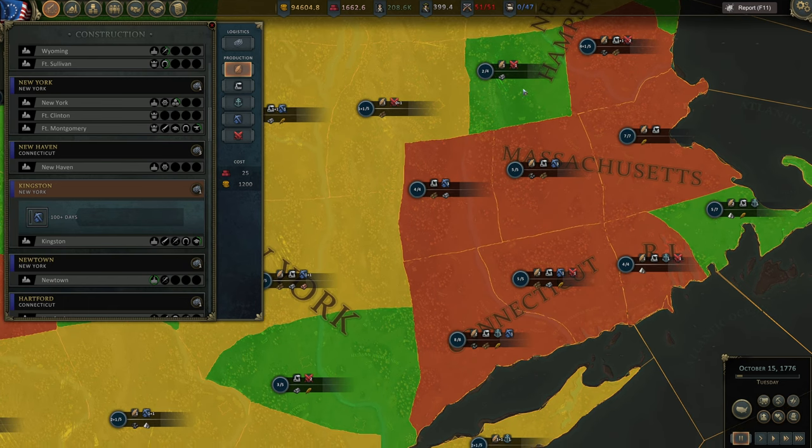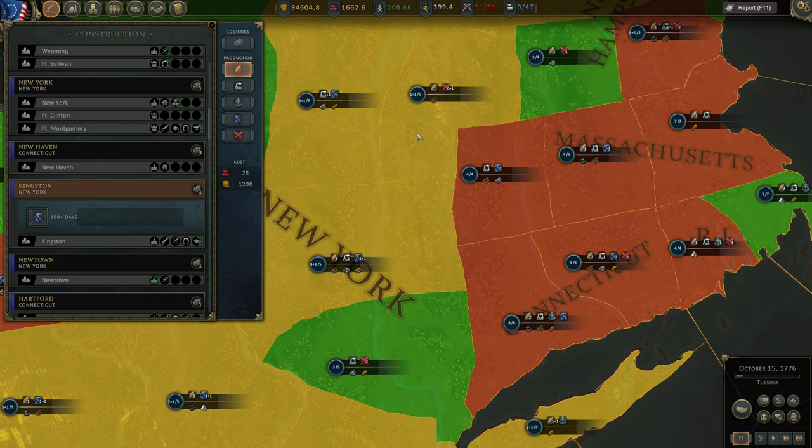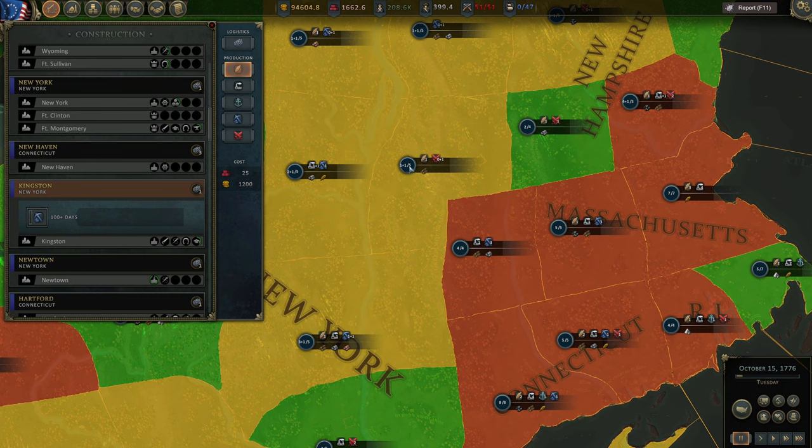We can also see numbers here: five out of five or seven out of seven means all construction slots are filled and no more can be built. On the other side, two out of four means four slots with two constructions made. And one plus one through five means one already constructed, one being constructed right now, and five total slots.